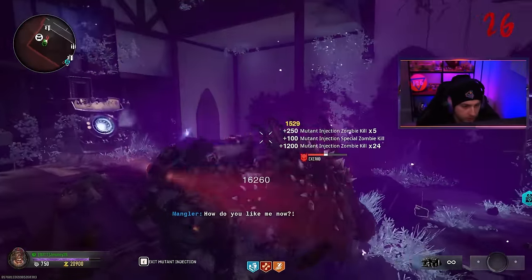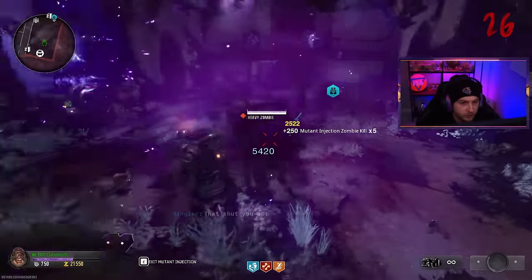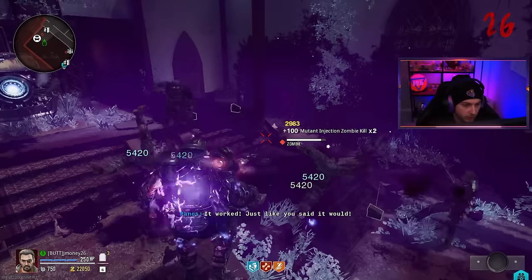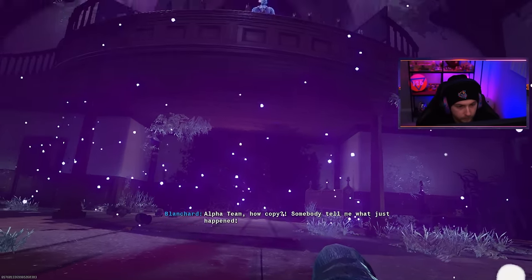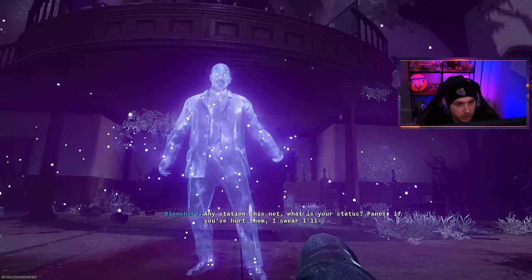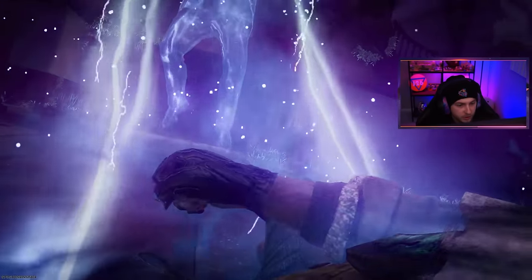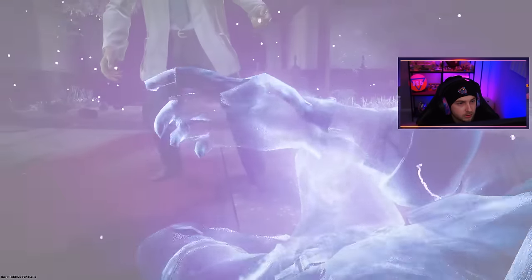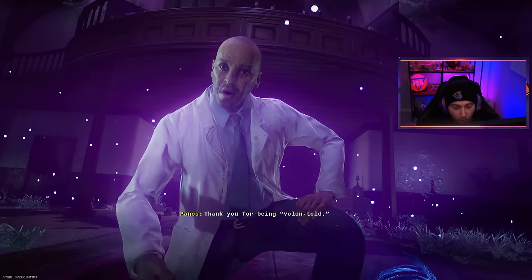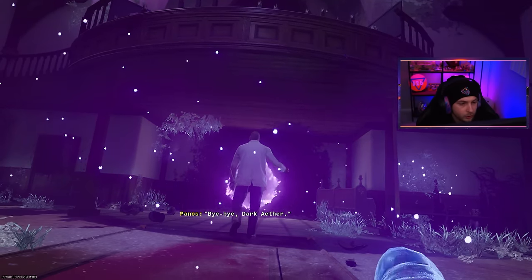We might actually be able to get Pack-a-Punch 3 if we kill all these guys right now — might have enough money. Ain't nobody coming to help you in the Aether. That should be everything — just a few more zombies and then we're chilling. We're just too good. It worked! Just like you said it would. Enjoy your way out of the Aether. Now we have the option to continue playing or quit — I'm gonna continue. We're already set up, and I want to see if I can get to round 30 for exfil. Oh, a Flawless Crystal? Gimme.